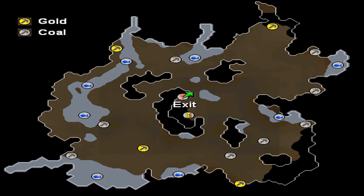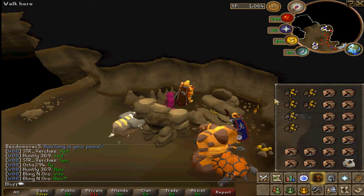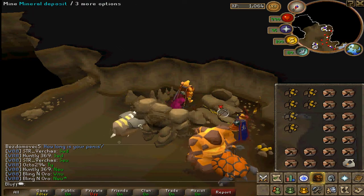With Inferno Adze and 84 mining, I average about 65,000 to 66,000 XP an hour using the urns and a lava titan with a dragon pickaxe. However, this could go a lot faster — pushing 80,000 XP an hour sometimes even more than that. Now I'll head over to RuneScape and show you my method of mining golds.